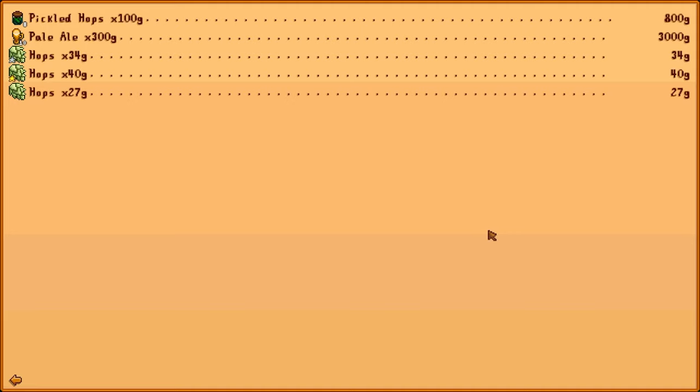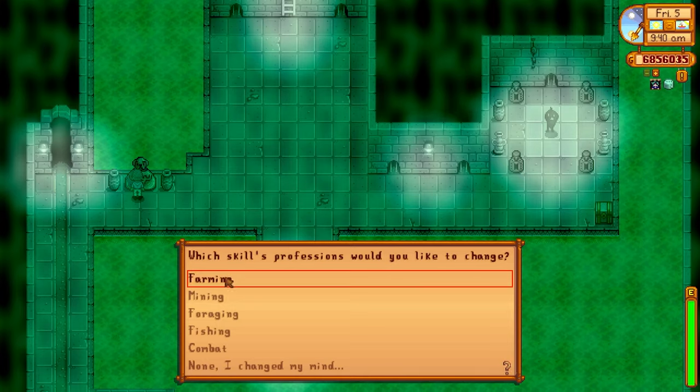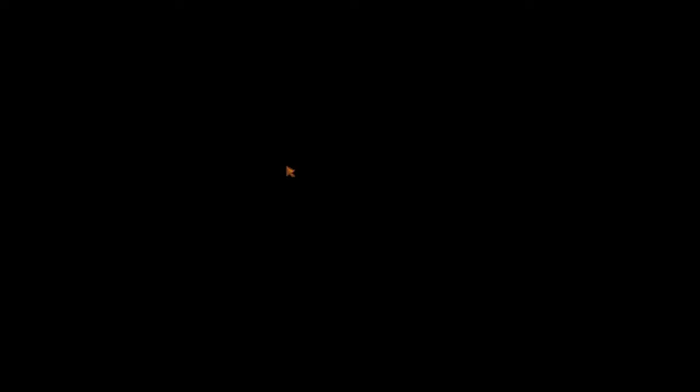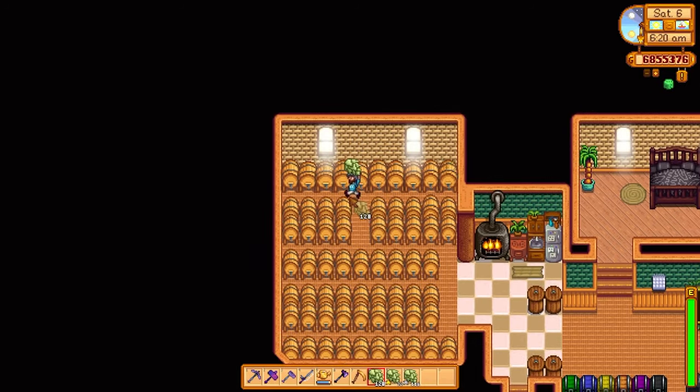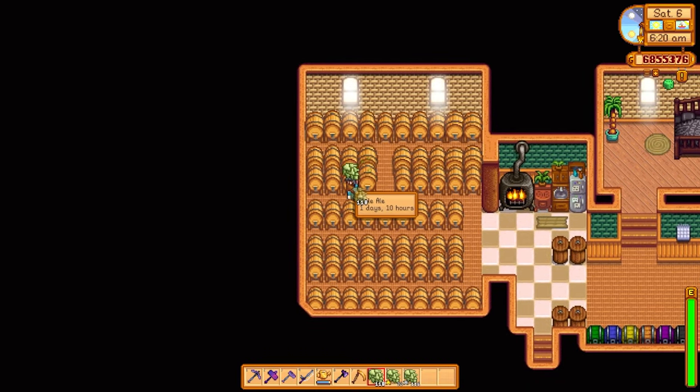3,901 gold — as we can see the pale ale wins by a long shot at 300 gold. Bear in mind that it's 60 gold to purchase a hop starter and you're making 300 gold back when you process it, and you get hops every single day once your hop starter has fully grown — that is extraordinary. You can go a step further: go to the Statue of Uncertainty, remix your farming profession. We'll go Tiller and this time instead of Agriculturist we'll go Artisan, adding a 40% value boost onto the pale ale.